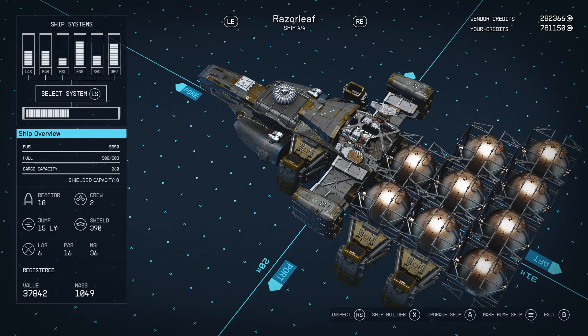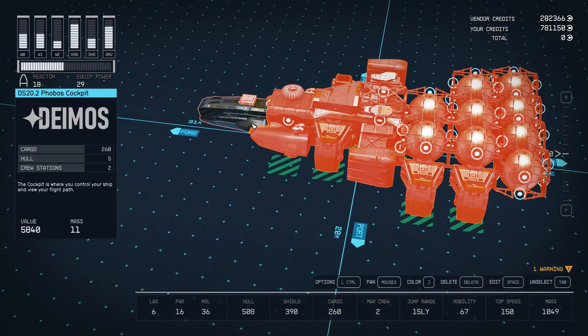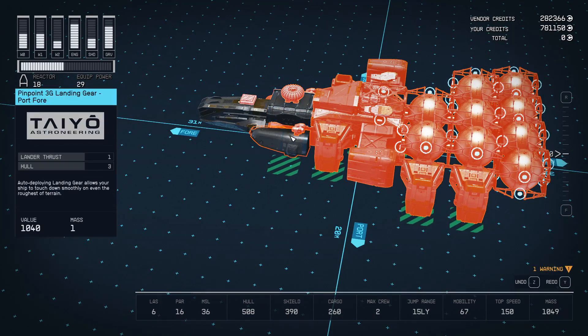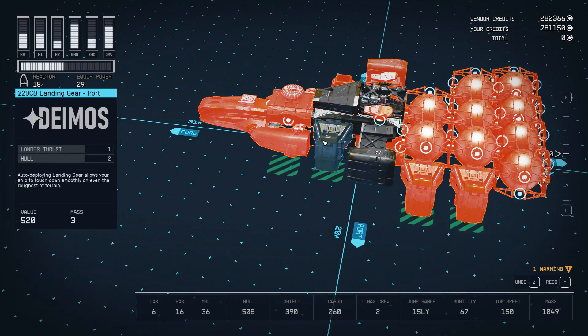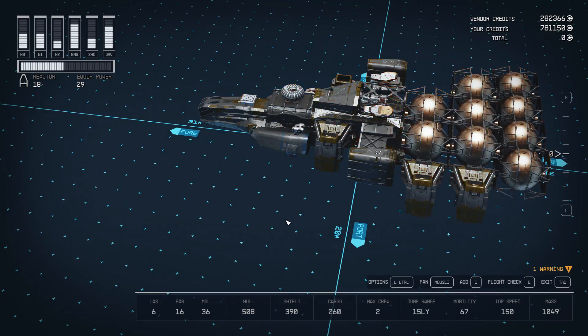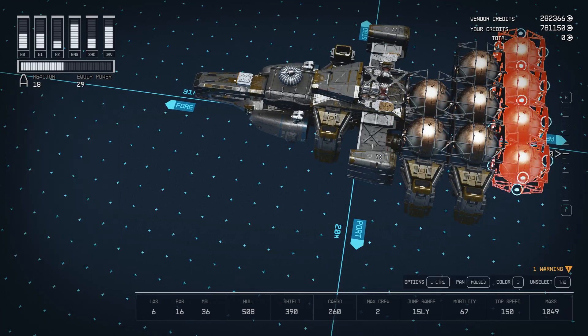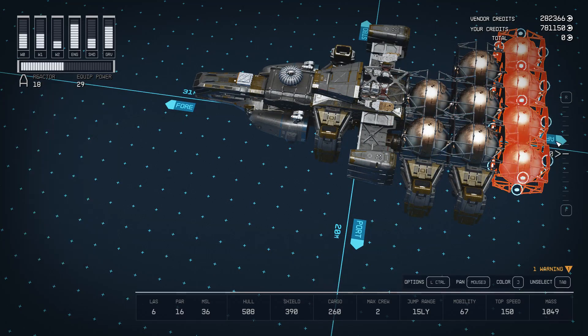With your second ship — and again, if you want step-by-step how to make the perfect ship, Kibbles Gaming already did it — go into the shipbuilder. Double-tap another part of the ship, then hold Control and click through all the parts you want to keep. You don't want them to be red. Anything red, we're going to get rid of. Eventually, the only things left red will be a few fuel tanks like this. Once you have just your fuel tanks selected, hit the Delete button.